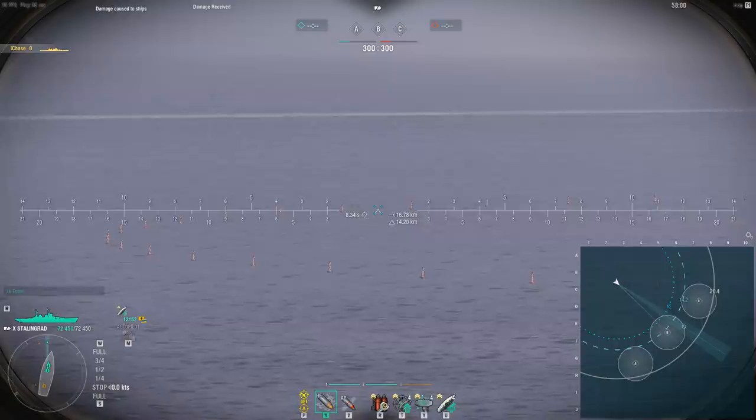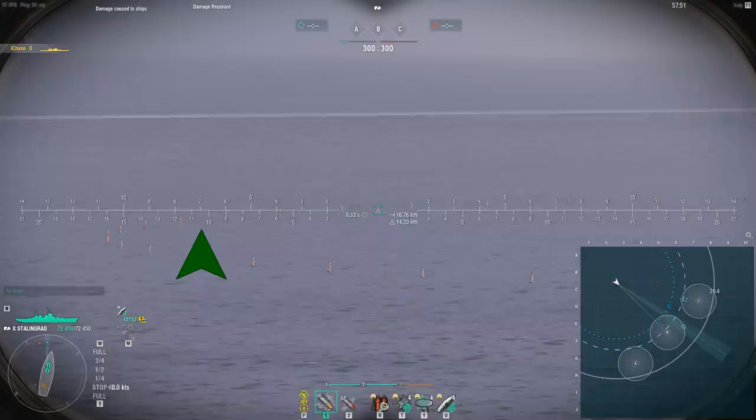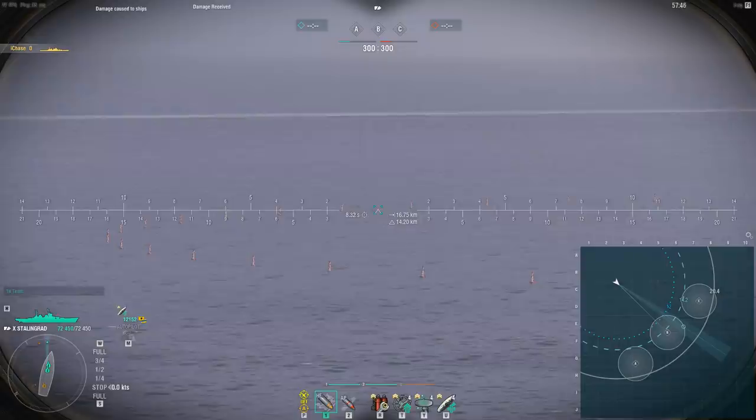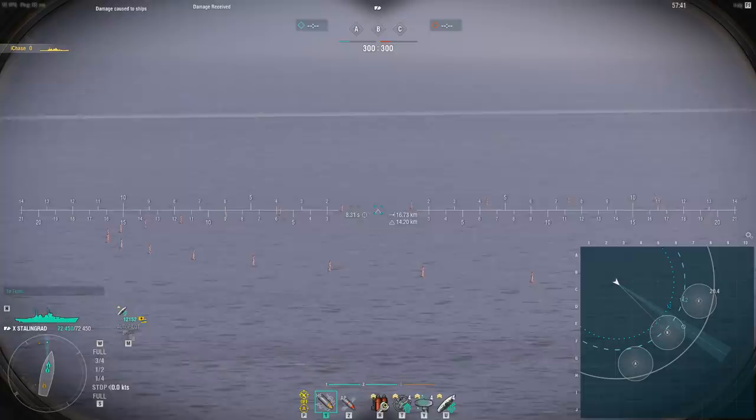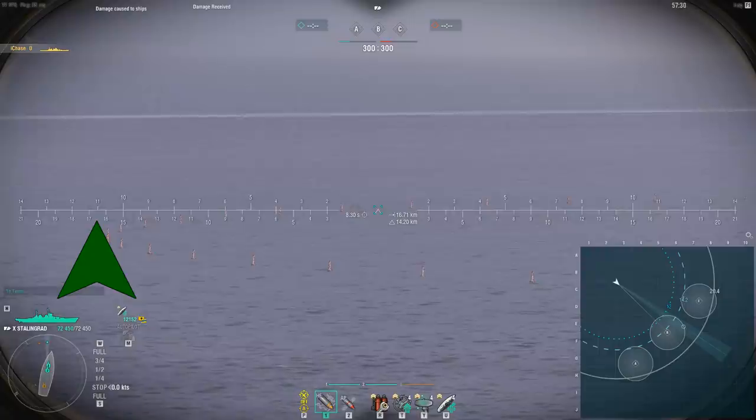For ships going 25 knots, use the midpoint between the bottom and top rows — for example, around 7 seconds on top and 10.5 on the bottom. For a ship moving at 40 knots, take your shell flight time and find that value on the bottom row, then multiply by two. So if the bottom row shows 8.31 seconds, multiply by two to get ~16.6 — place your aim at that marker on the bottom row.